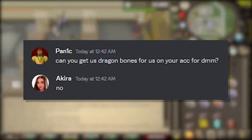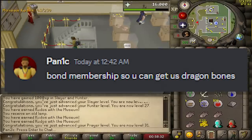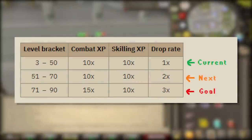My girlfriend is actually collecting some dragon bones on an old account, so hopefully that all goes well and we can get free 52 prayer, which would be really good. While the missus collects some dragon bones, there's not really much else to do other than working on getting 51 combat as fast as possible to get into the next bracket.